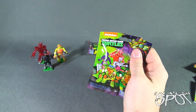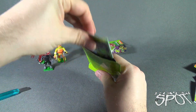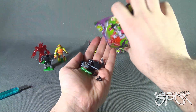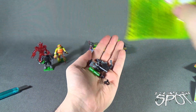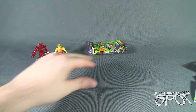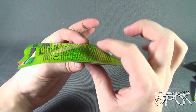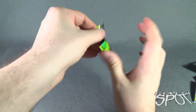Bag number four — we have ourselves another Foot Soldier. I don't think I'm going to build him right now — I'll put the pieces to the side. I am moving on to this bag, which is also a very chunky bag. I'm hoping this one is going to be another Turtle.